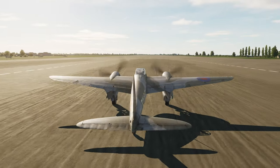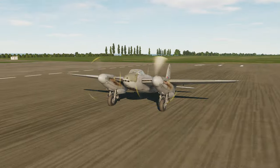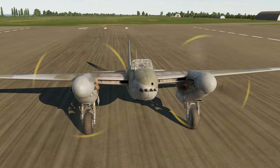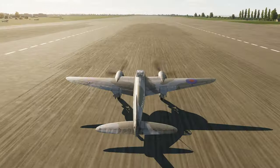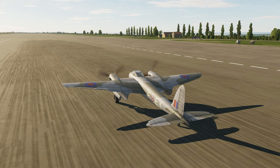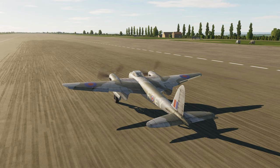The version we get in DCS is more of a ground attack variant, but I would suspect it's still highly capable in air-to-air combat. This is just going to be a short familiarization flight. The only things I've done is check that all the settings and controls are the way they should be. If you are new to the Mosquito, I'd really say just check your controls, because they were messed up for me at the start.